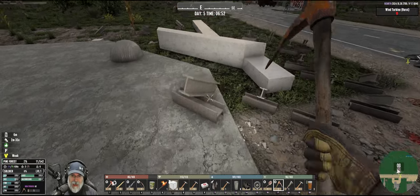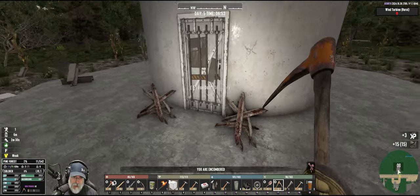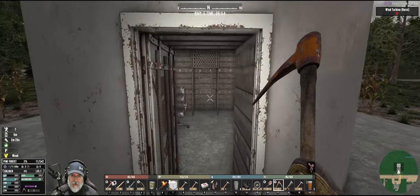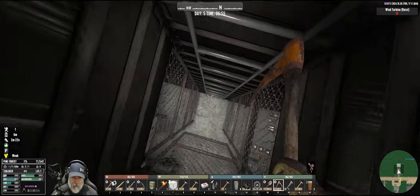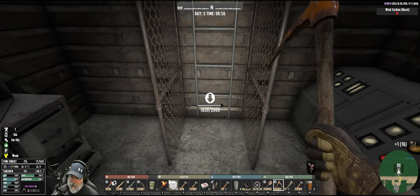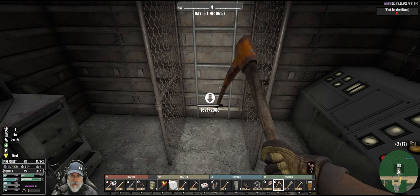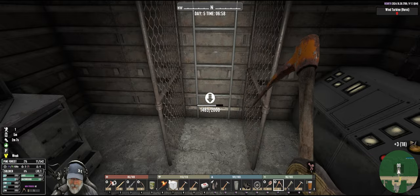I need to clean up all this iron and I did bring a load of stuff with me. Let's go ahead and come in here. Is this a steel ladder? Yes it is. So the first thing I'm going to do is I'm going to break off the bottom two rungs so that way zombies can't get up the ladder.